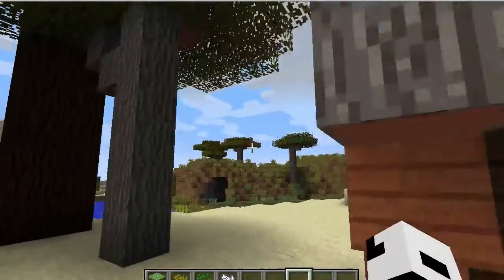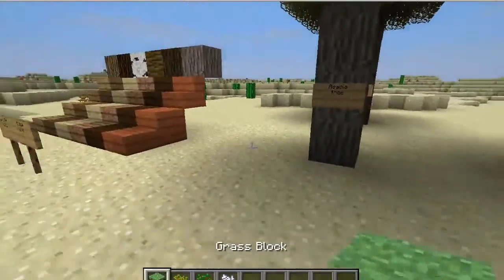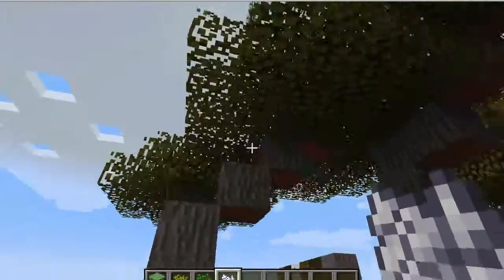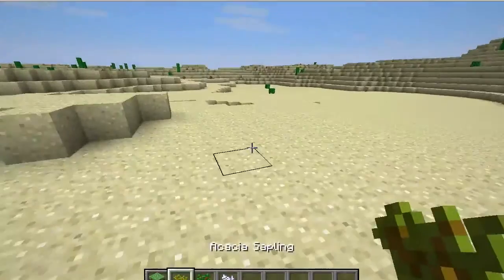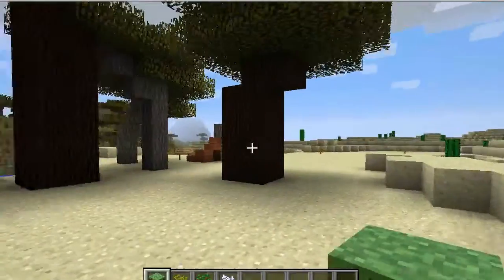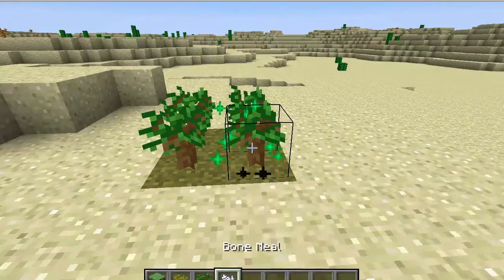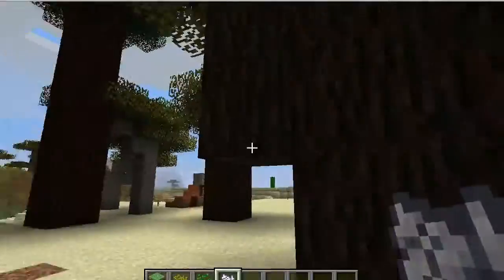If you want to grow yourself an acacia tree, just add a couple of bone meals to the acacia sapling and boom — there you go, you get the acacia tree. For the dark oak tree, just take four saplings in a two-by-two square, add a couple of bone meals, and you get a really big tree with a lot of logs.